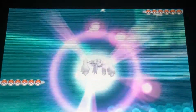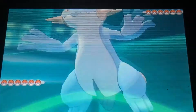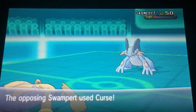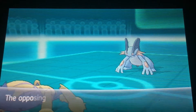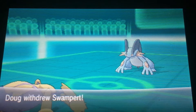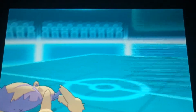I'm starting off with Galvantula, and out comes Swampert. Instead of going for Sticky Web I go right for a move, and he goes for the setup move Curse. I use Energy Ball which does major damage to Swampert. His defense and attack are going up, but he decides to switch out and out comes Gyarados.